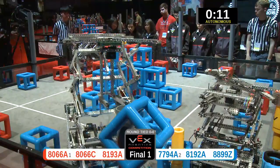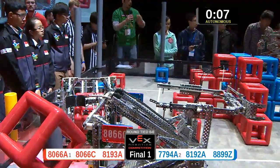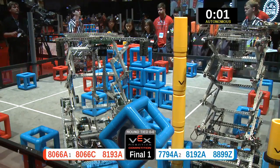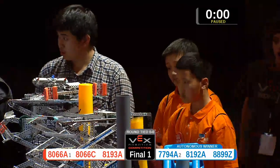Quick scoring action from red and blue on the low post. Both teams going for that sky rise. Blue now at two, now three. They've got five seconds left — can they get a fourth one? And they do. This is a high-scoring autonomous, but it's going to go to blue.